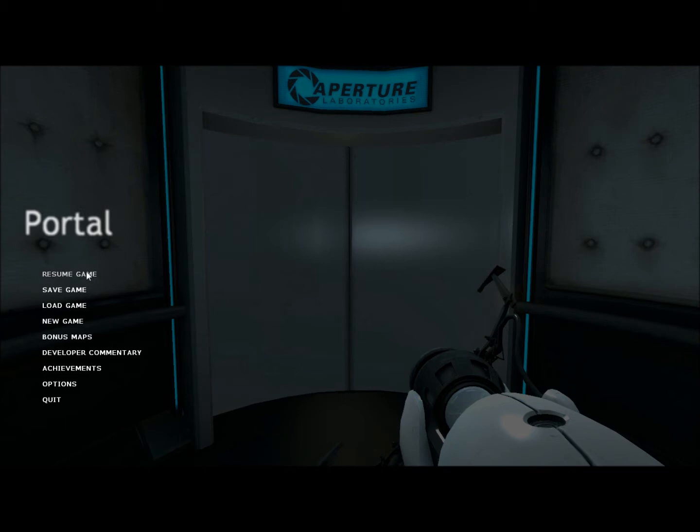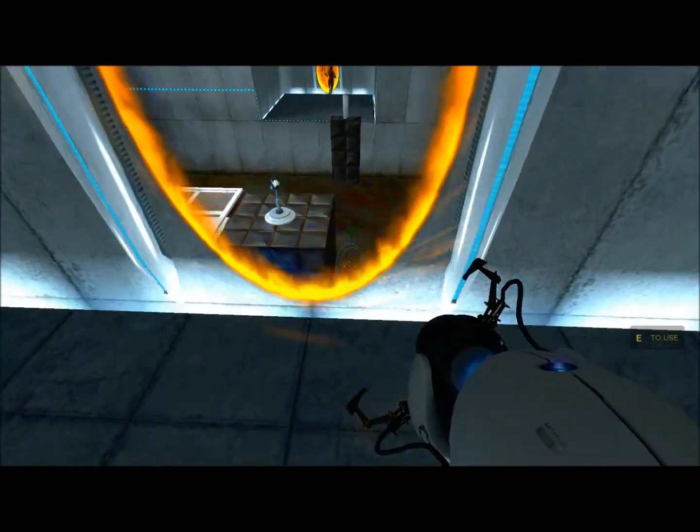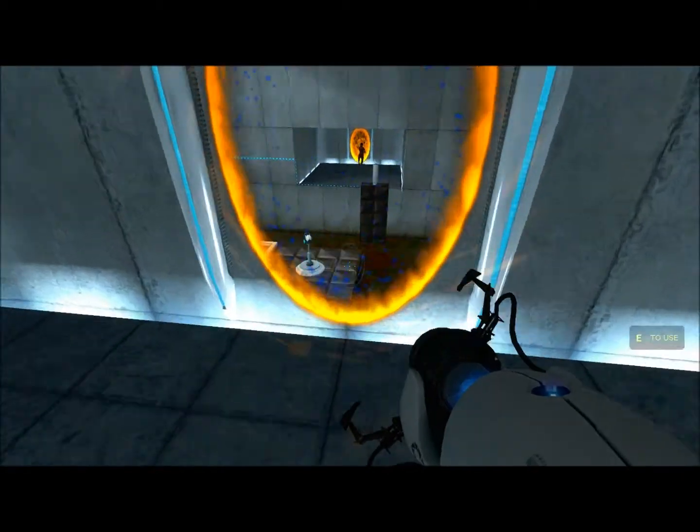So let's see if I can do it here. I have a quick save set up to where I am right now, so if I mess up I can usually just go back to it. So I shoot one here, I shoot a portal to that door — and nope. Sometimes you miss it, so I just have a quick save set up so I can easily just go back through it.